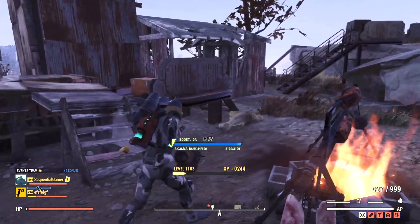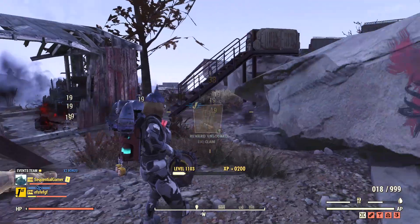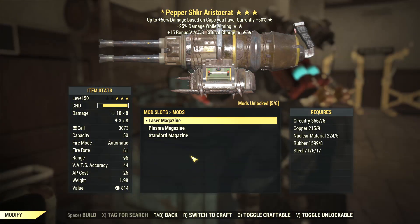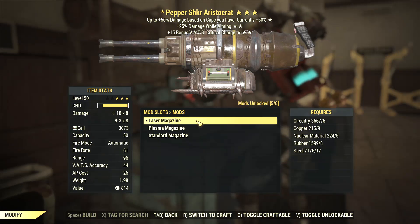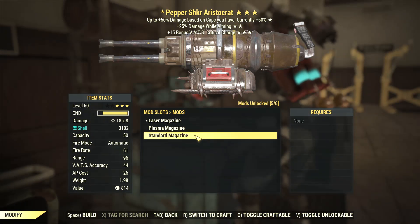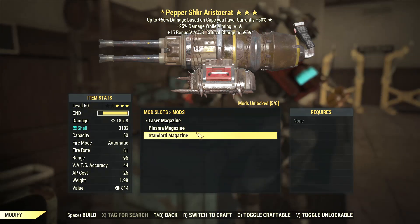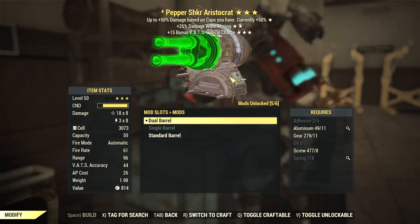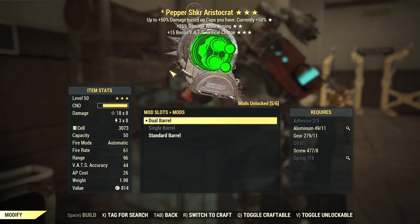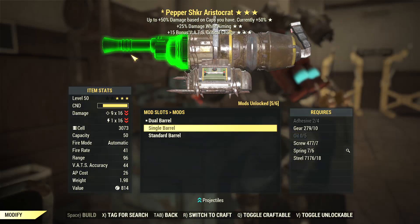You can buy the plans for the mods with gold at the settler or raider vendor once you've got ally reputation. One of the more interesting mods is to change the ammo to use fusion or plasma cells instead of shotgun shells — that gives the weapon an energy component for more effective damage and changes the look of the shots to energy rays. You can shoot faster with the dual and hex barrels, or you can use a single barrel to get 8 extra pellets, which is very useful when you really want to focus on crippling enemies.